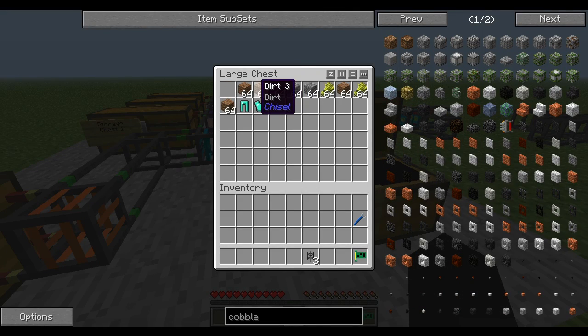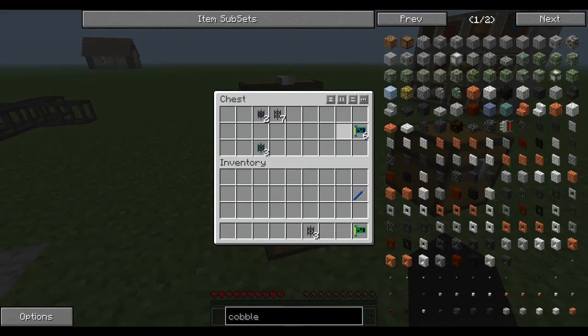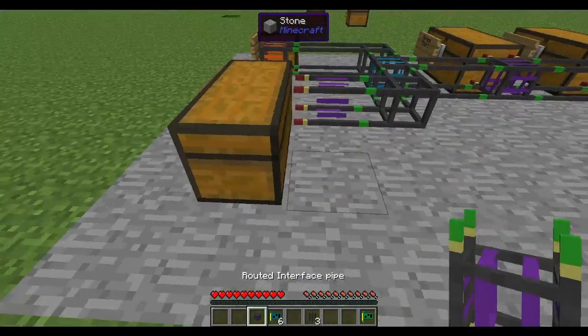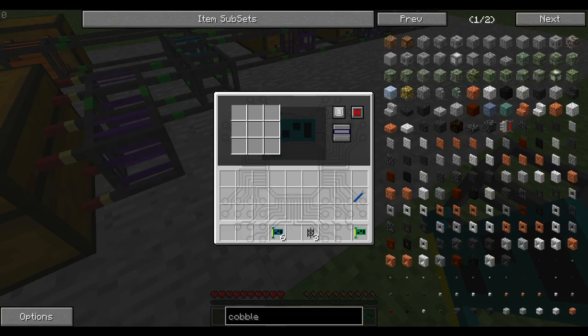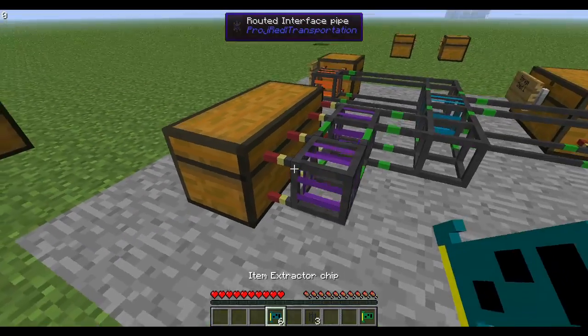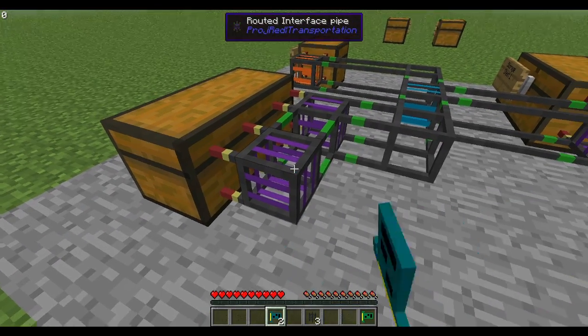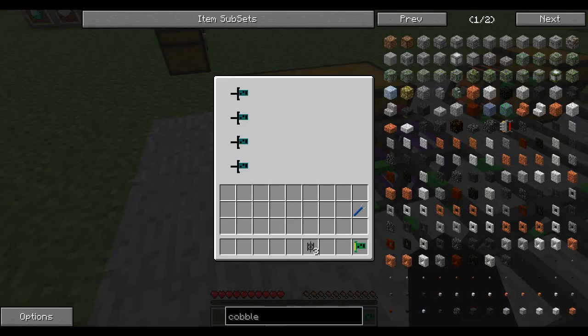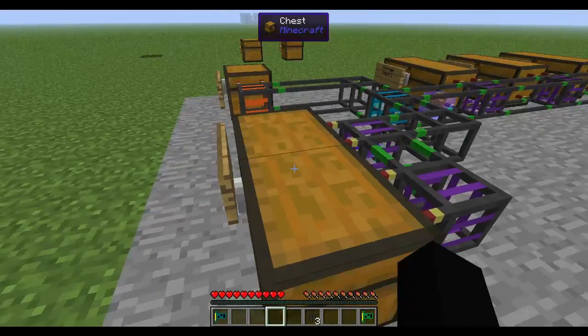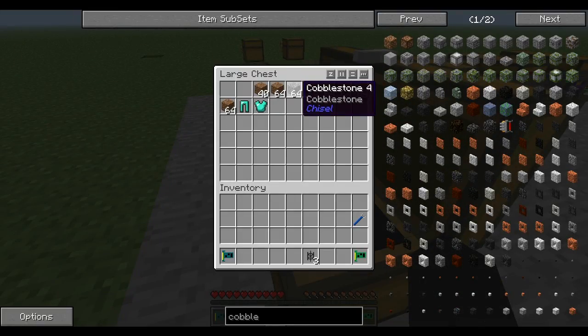If you notice, it's only sending eight items at a time which is really slow. What you can do is grab some more extractor chips and another interface pipe — add the interface pipe here, set the extractor chips to blacklist nothing, and add them in. Now you can see it's sending stuff out really quickly — a lot bigger groups of stuff are leaving. It's wonderful.